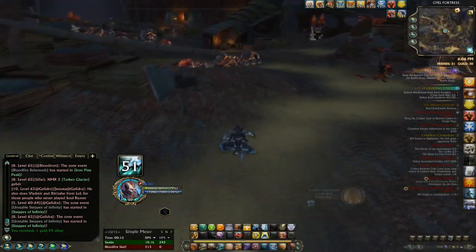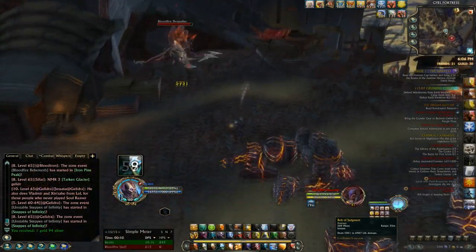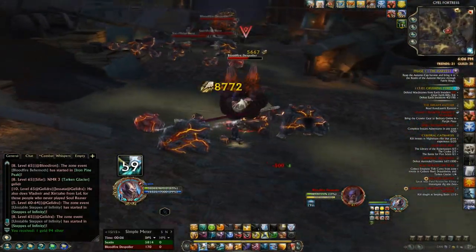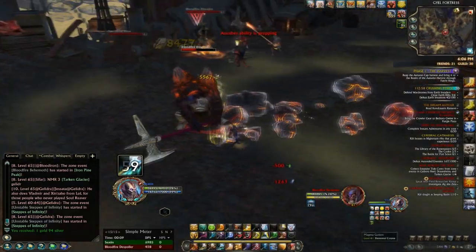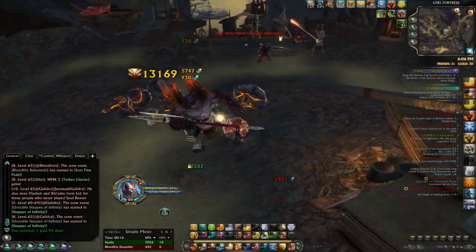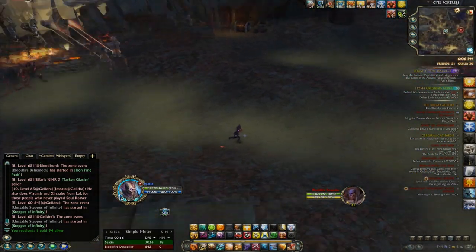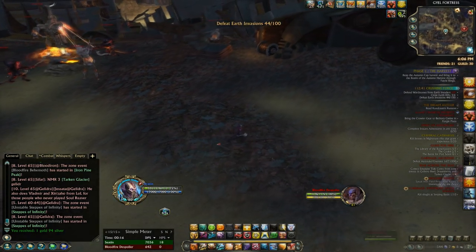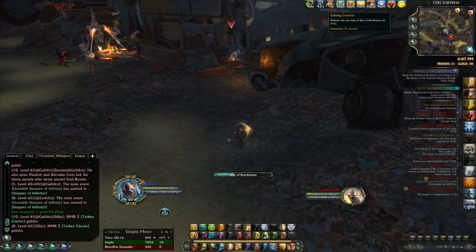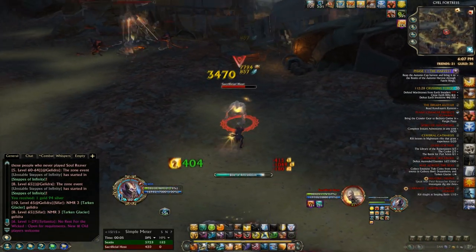In terms of single-target damage you also have your various bolts. Bolt of Judgment is actually quite commonly used because you're often on the move, picking up more mobs — it throws out instant damage and builds stacks of Unified Fury, which can then fire off a harder-hitting Bolt of Depravity. Also, every time you use an instant-cast Bolt of Depravity via the Unified Fury proc, you'll get two stacks of Echoing Concord, which makes Bolt of Retribution worth casting — only cast Bolt of Retribution while Echoing Concord is up, as it reduces its cast time and makes it pretty sweet.